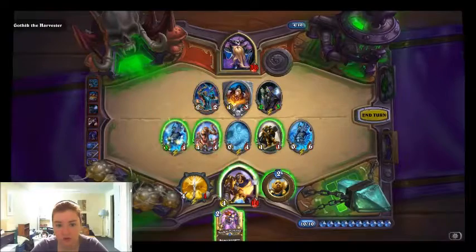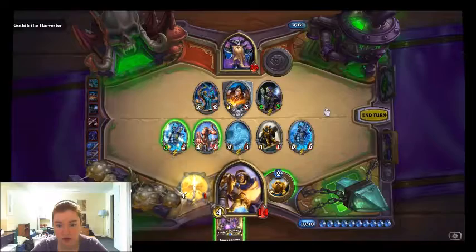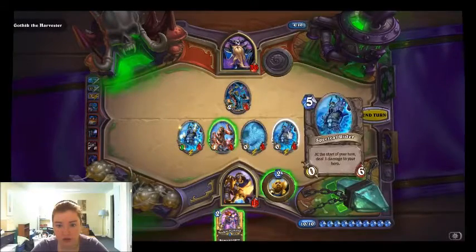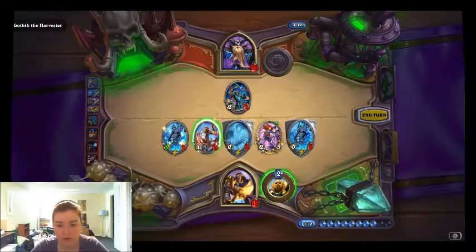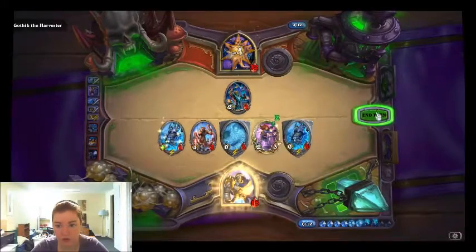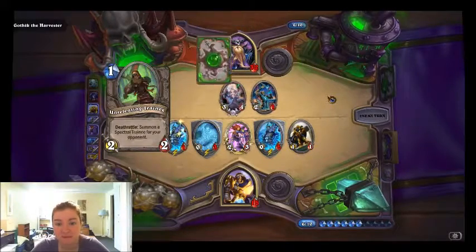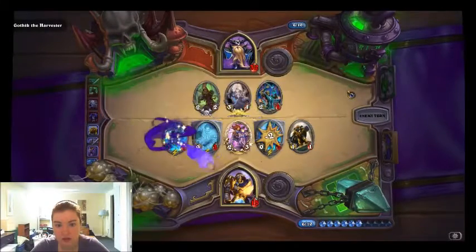Should I do it to the face? Yeah, I'll do it to the face. And then if I taunt these two... and your Nerubian's gonna die no matter what, so it's gonna blow to the face. And he's getting really low on cards already — he has four cards left. He's got this. Yeah, take it.